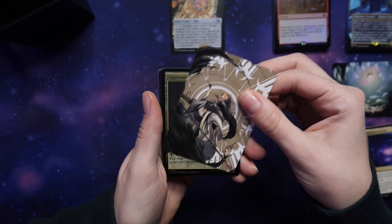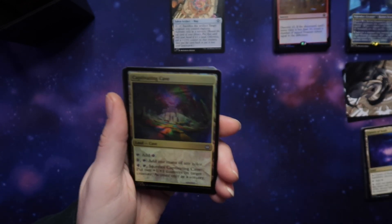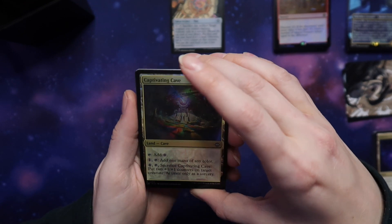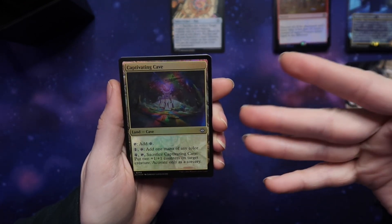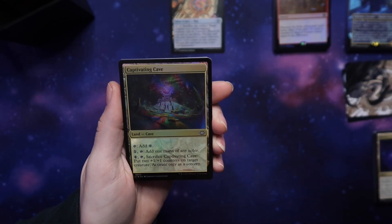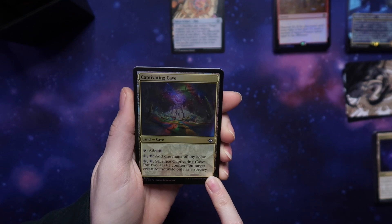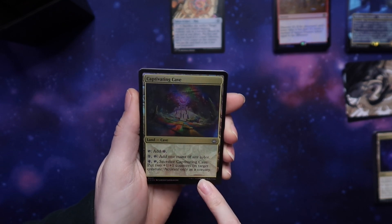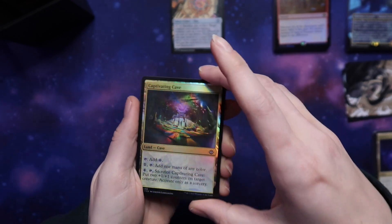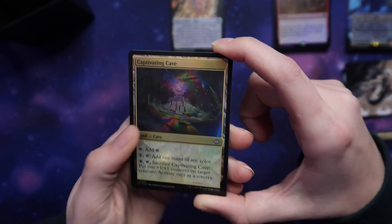Looks cool. What is this — is this just all about lands? I feel like I've got all the lands. What does this one do? Add a colorless mana, pay one to add mana of any one color, pay four to sacrifice and put two plus-one counters on any creature, activate only as sorcery. Interesting. Super pretty card — gorgeous.